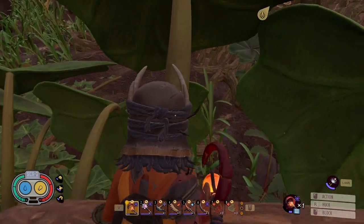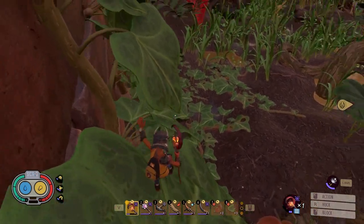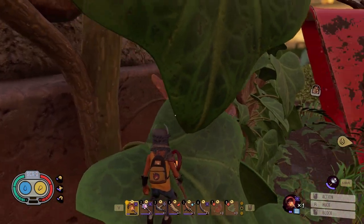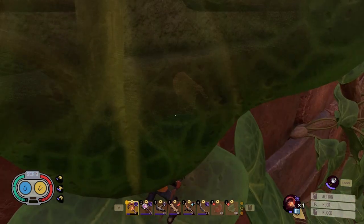You go ahead and climb on this. Be very careful — it's so easy to fall off these branches. Then you go ahead and jump a couple of leaves, and then be careful over this leaf, it can knock you down. I have done it before, weirdly enough.